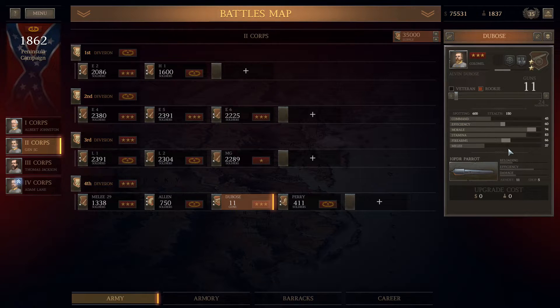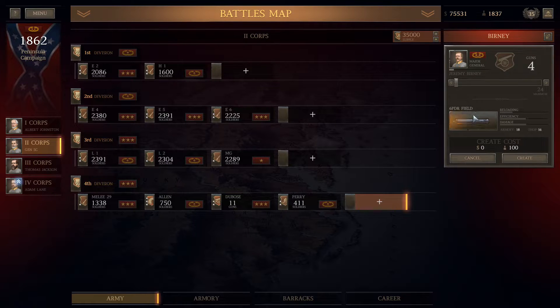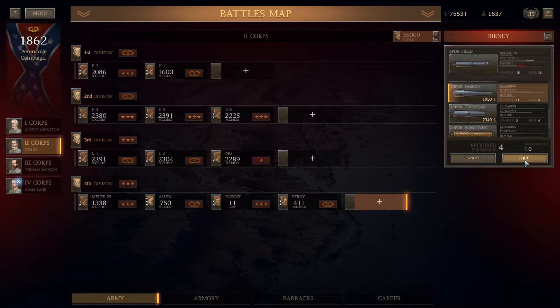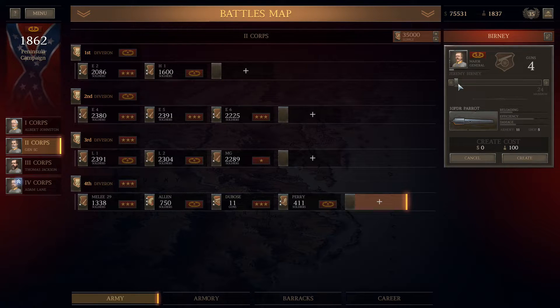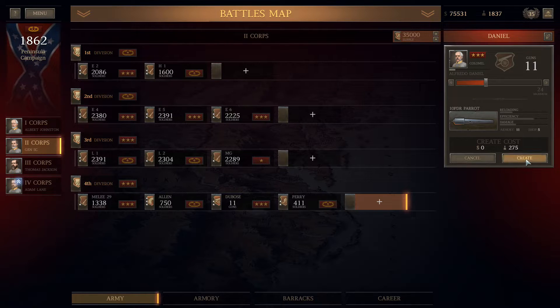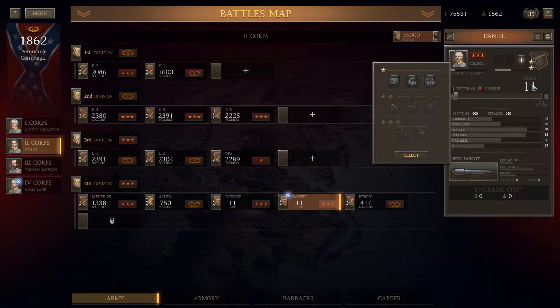My ideal gun size is going to be 14, because that's the max effective size before you get hit with a debuff. I'm going to have to look at the debuff curve, because if I could go to 15 or 16 and not take too heavy a penalty, I think I would do it. I didn't create all my artillery units out of my best infantry, because that was just too many infantry to take out.